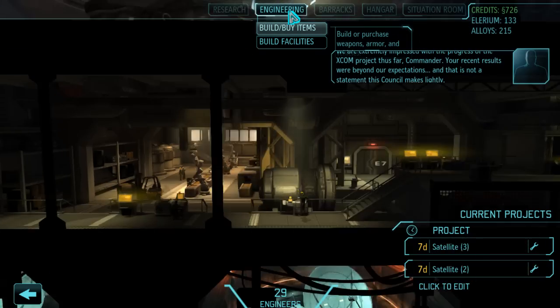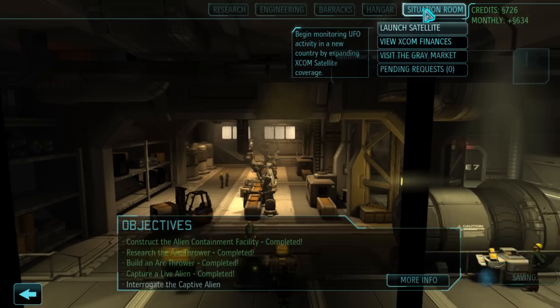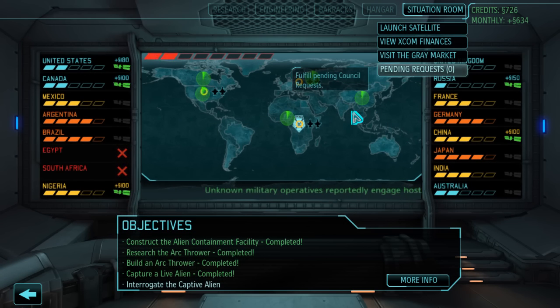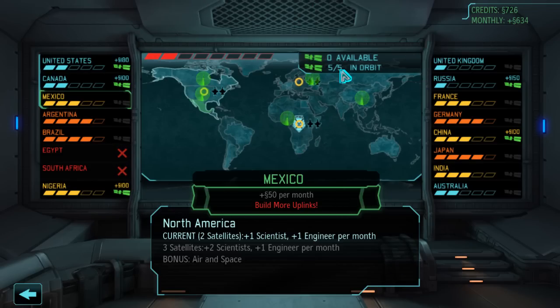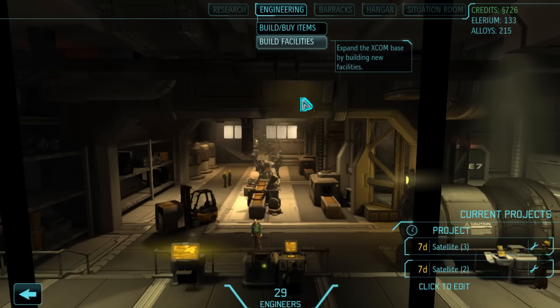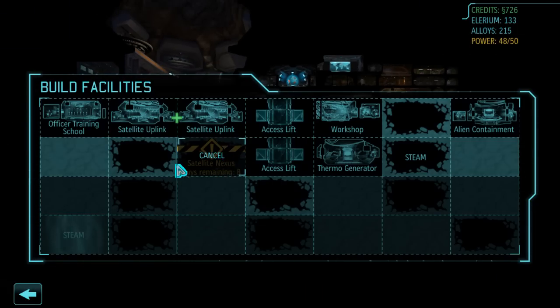Let us look at our satellites — we have five satellites in production. I think from building that satellite nexus we're going to get an additional five more slots. We should get five more. Are we already building that many? Yes. So let's just let that happen until the satellite nexus completes, and then I'll make sure that doesn't do something unexpected.